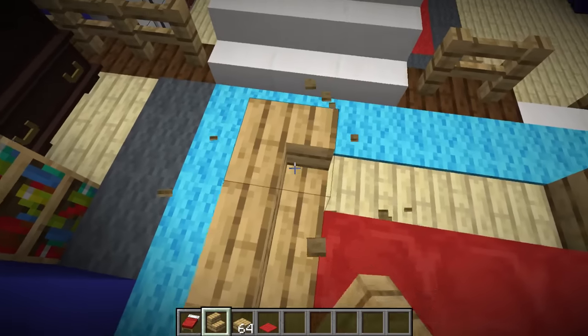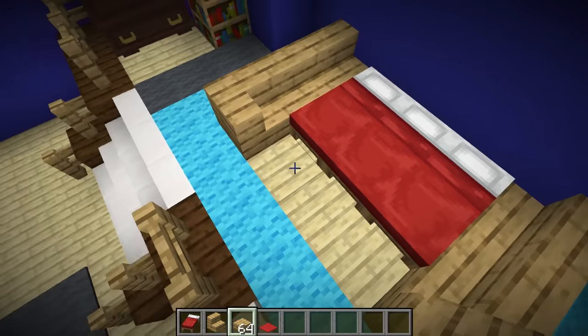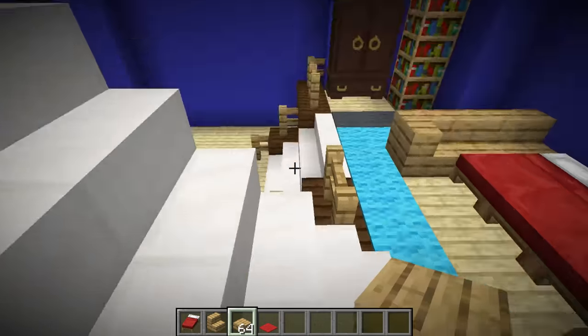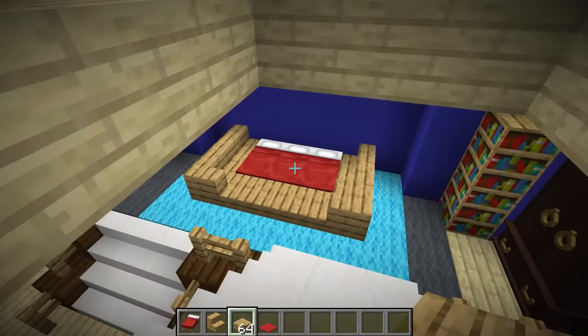I'm going to make this space my bedroom. So let's grab some beds from our inventory just like that, and we're going to place a huge bed right here. Now we're just going to make a little outline just like this. There we go, and we'll do the same on this side. Perfect, now we have a master bed. But I think it blends into the wall a little bit, so I'm going to replace this with wood. That looks much better.